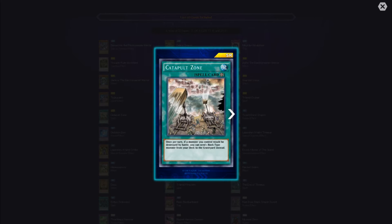Catapult Zone — another field spell. Once per turn, if a monster you control would be destroyed by battle, you can send one Rock-type monster from your deck to the graveyard instead. I'm going to need to start working on some Rock counters because holy hell — Rock types are getting some serious support in this box.